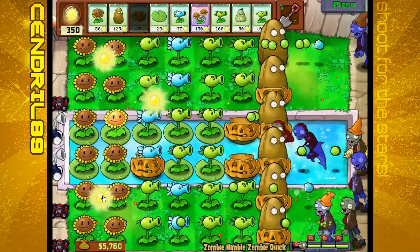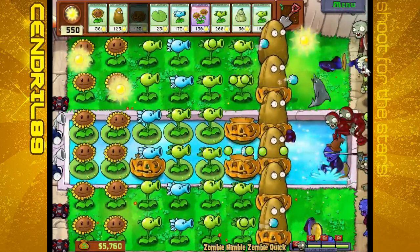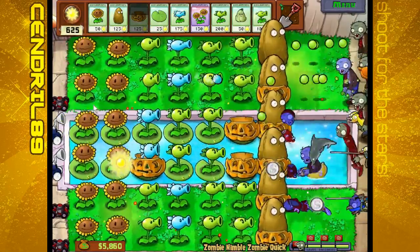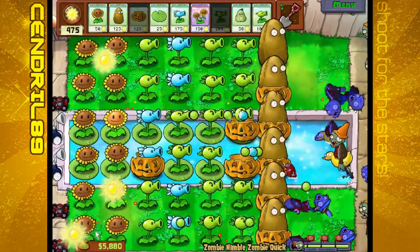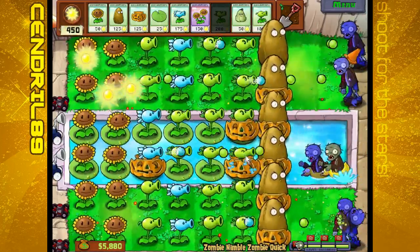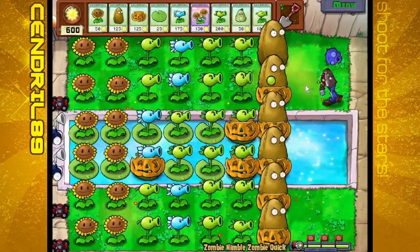Pumpkin. Money. Money. You gotta be quick on picking everything up because it's gonna disappear really fast. And repeater. I wish I had a spike rock or something to put up here.